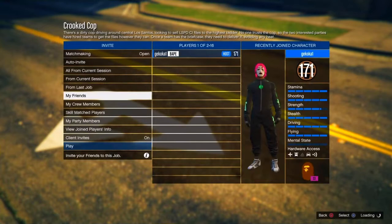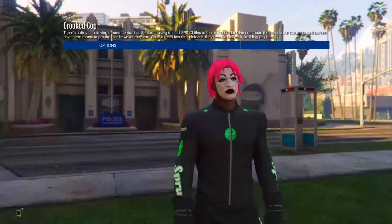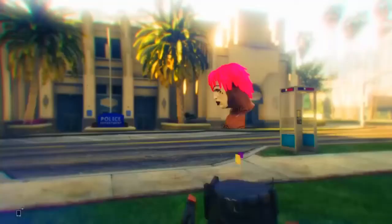Once you load in, go to owned outfits and scroll to the right once, then twice. You should now have the invisible torso along with the cock belt.